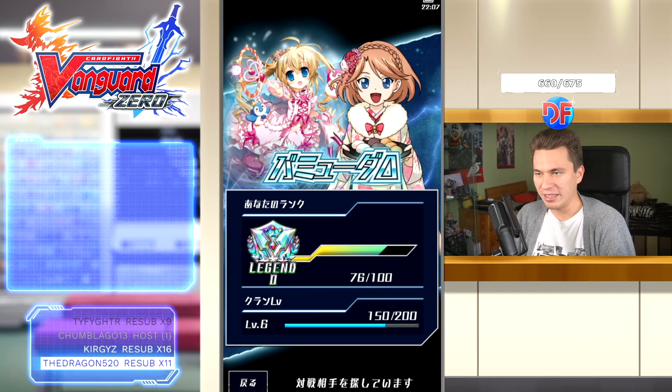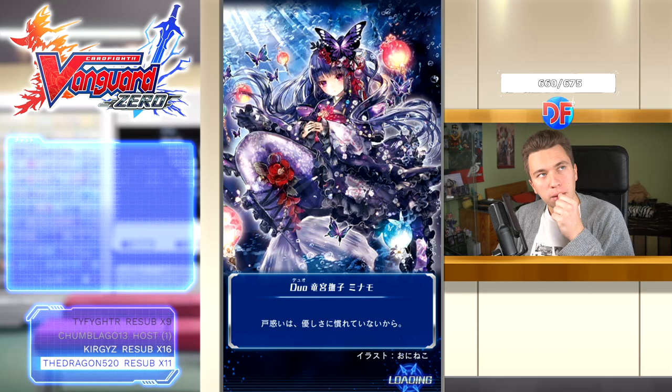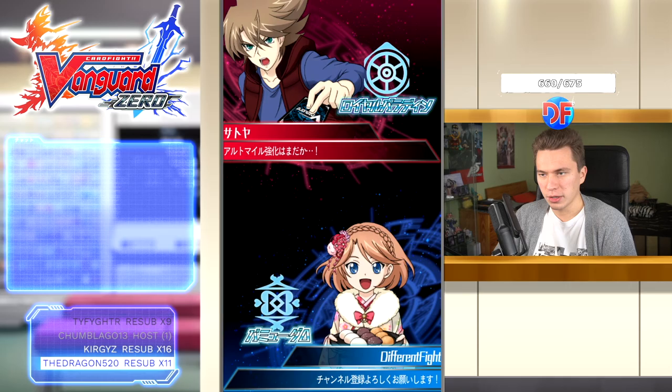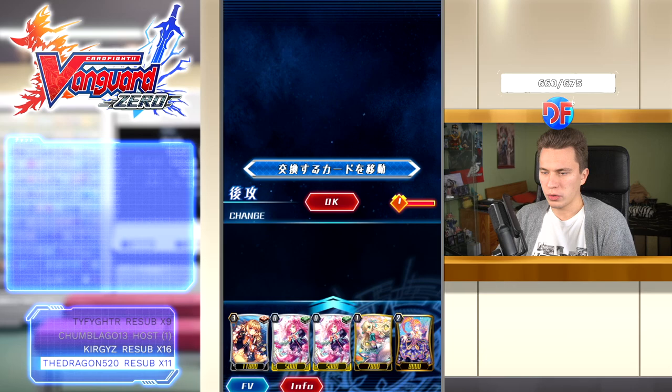It's time for Fun Fish Fridays — episode 1 and also the final episode of Fun Fish Fridays. Never ask me for Fun Fish Fridays again. For the time being, this is the last Bermuda deck, and I don't think Bermudas are going to get support for a few more sets — there will be Prism support with the Wedding Rares and stuff. We start off playing against Satoya, who's playing Royal Paladin. I wonder if he's going to be playing Ult Mal or a Thing Saver.